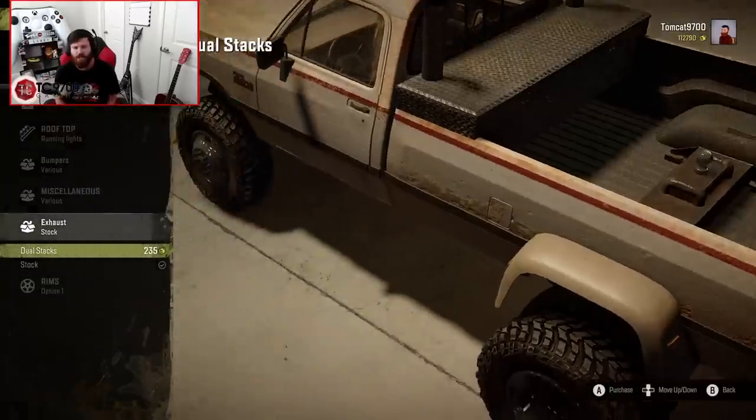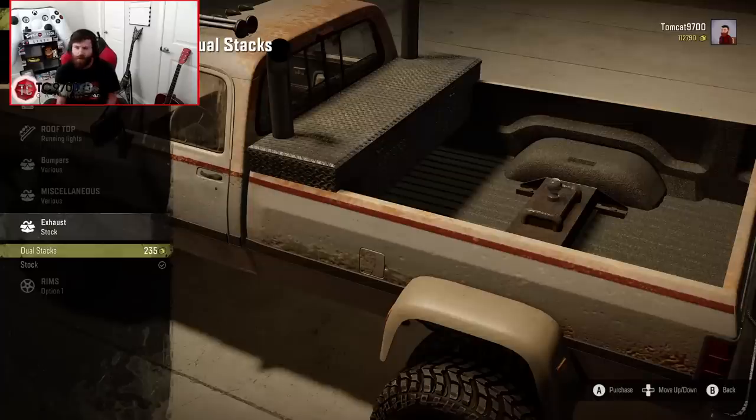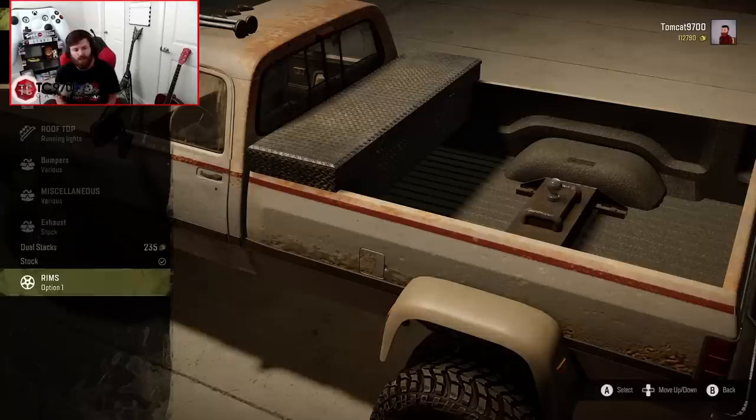Exhaust-wise, you have either dual stacks or stock — that's about all you get. I'm probably going to build a second one of these for mud anyway, so I'll leave this one stock and put the stacks on the second one that we build.